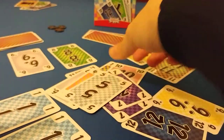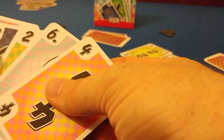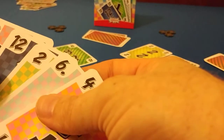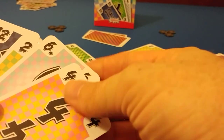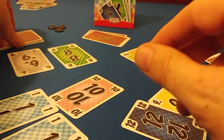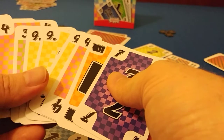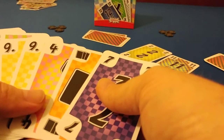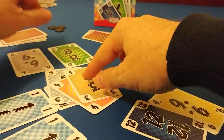They could do a small straight — four, five, six — they win and get to lead. He plays a ten. This person will have to beat a ten. They could do three, four, five — and they'll play a three, four, five small straight.